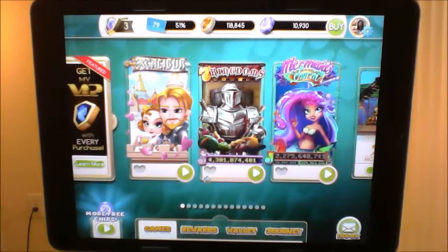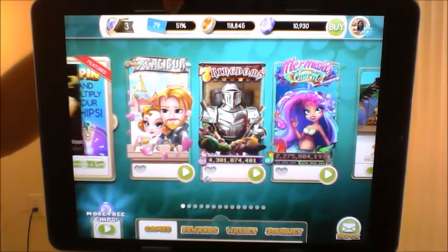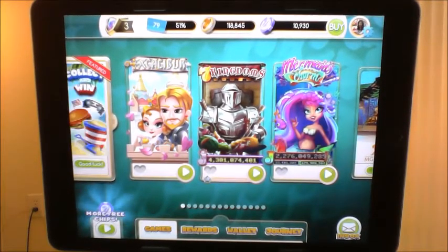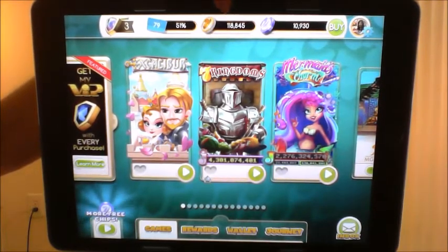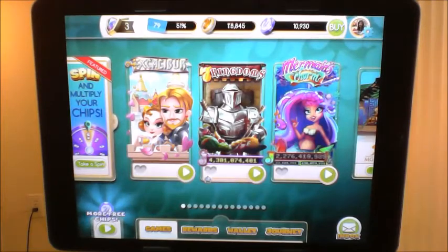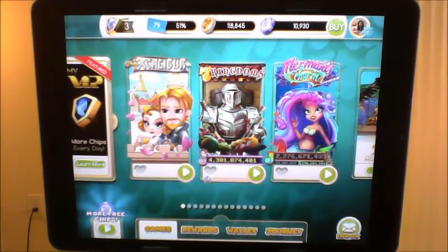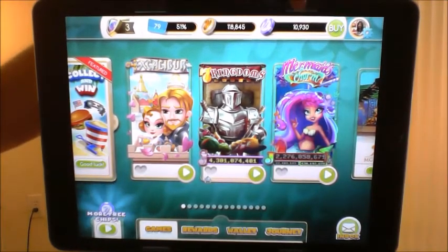The second icon shows I'm on level 79 and at 51 percent — I want to get to 100 percent to level up to the next level. When I level up I get reward coins. These are the reward coins you want to be looking at — this is where you use coins to purchase things at the reward store. I have 118,845 and it does take a long time to earn them.